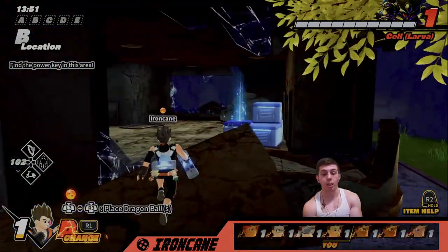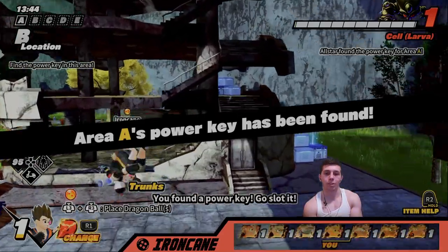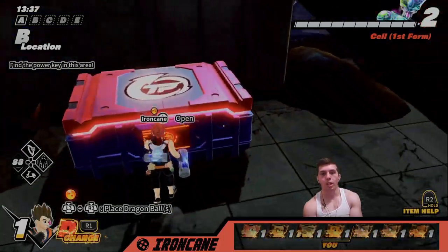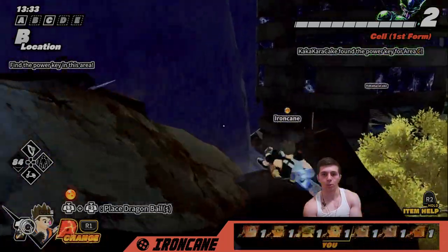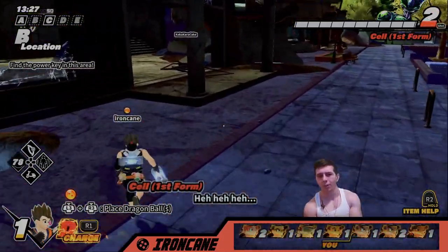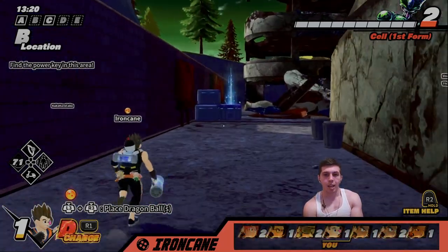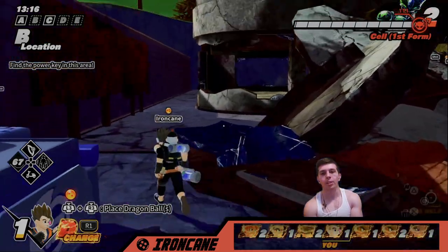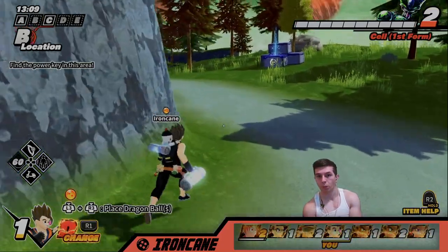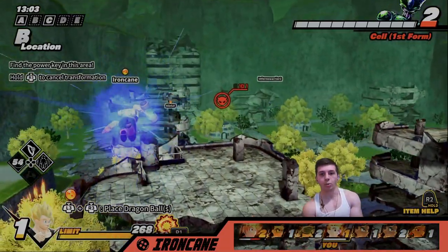I would say Instant Transmission is definitely up in the conversation for best Active Skill. But literally, you could use Energy Barrier to use Instant Transmission, so the versatility of the move is just crazy. You could pop it to land Super Attacks, you could pop it to place a Key, you could pop it to res a downed Survivor — there are so many different combinations for Energy Barrier. Normally I'm like, guys, don't chase Active Skills, it's not worth it because there's no pity. At least with Super Attacks you get Spirit and can unlock it with pity, but for Active Skills you cannot do that — so that's why I don't recommend chasing them.